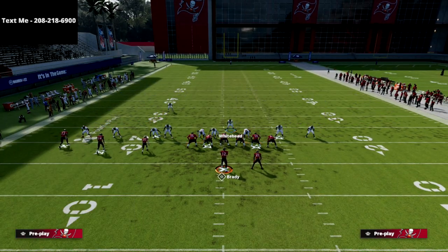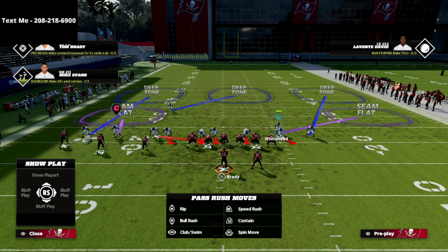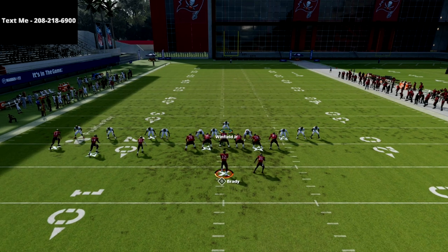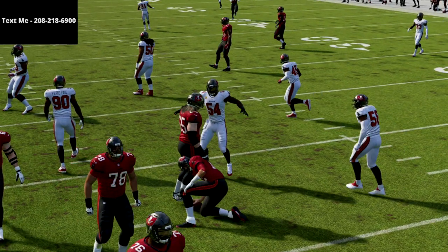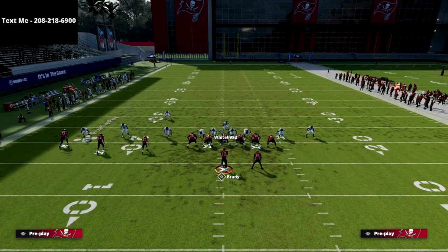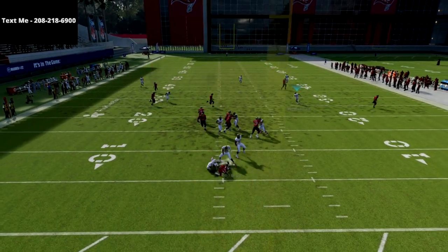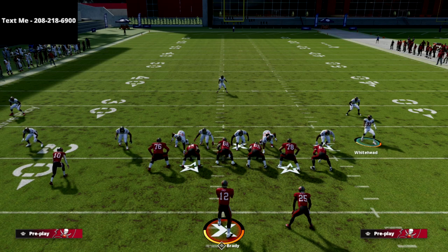If you're running into a lot of people throwing over the middle, my favorite thing to do is audible to the Buck Zone Blitz and globally blitz the linebackers. Take a look at this — this guy's down here off the edge, so you come down with this guy and you're still going to scream 100% free every single time, working the middle of the field. You can also do this out of the Outside Dog play — it has the slot corner blitzing, so just take that slot corner, put him in a zone, and drag this guy in. You're going to get the same pressure, three people in, and it completely screams at the quarterback. Really simple to set up.